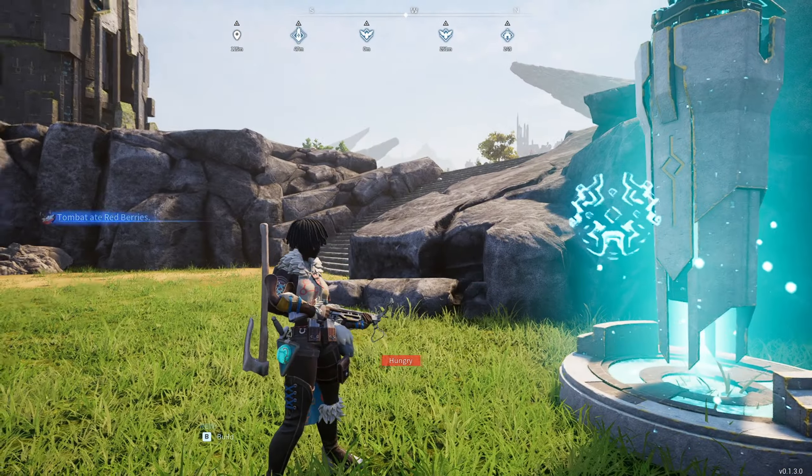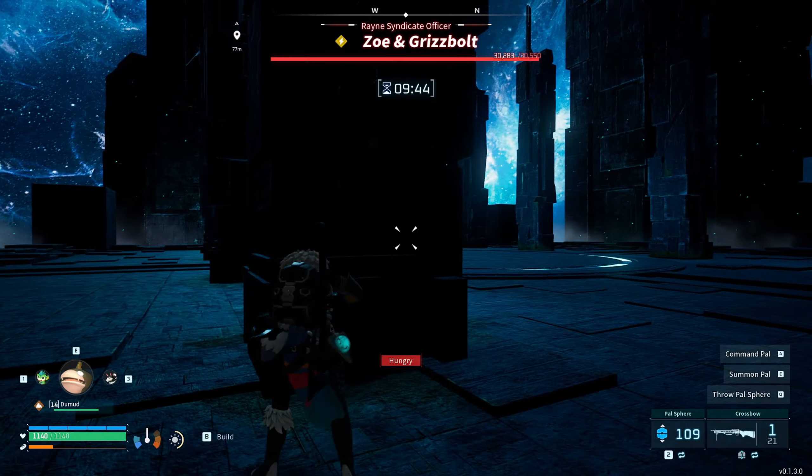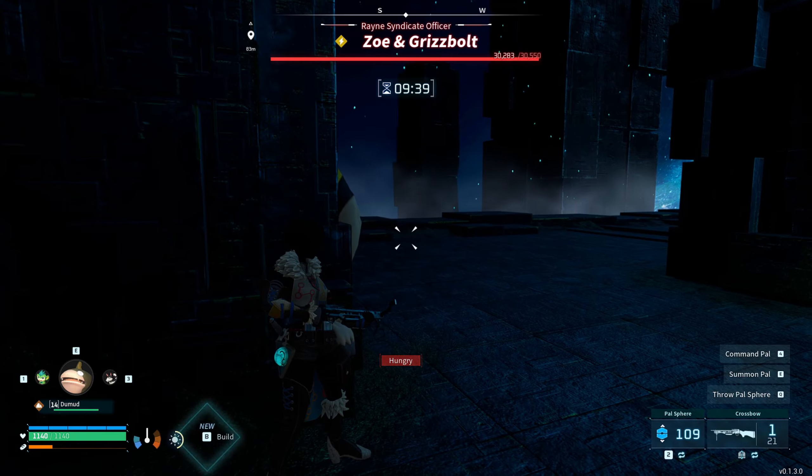Teleport to the Rhine Syndicate Tower and enter. Once inside, hide behind the column. The Gristbolt will come at you but it will get stuck, and once it's stuck it won't move as long as you don't move.